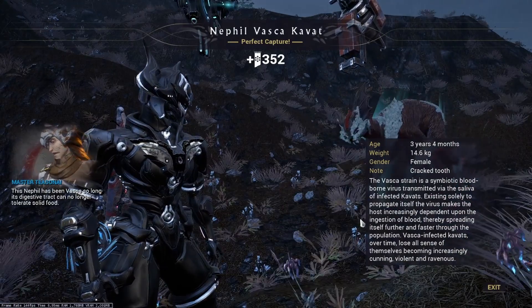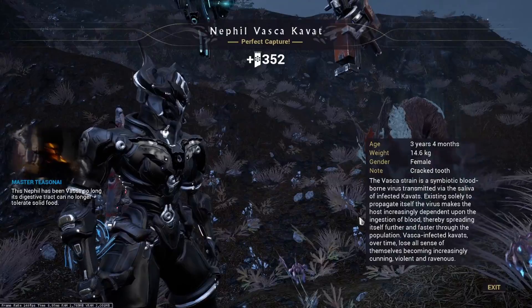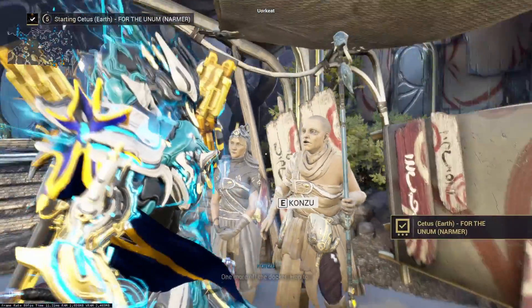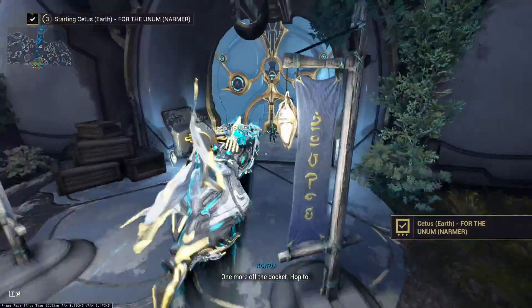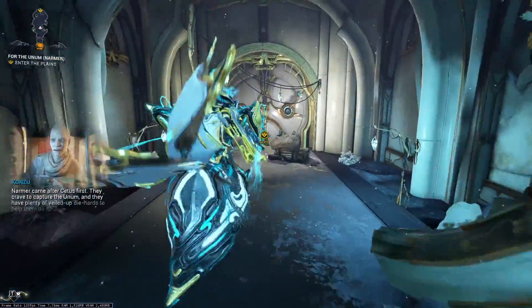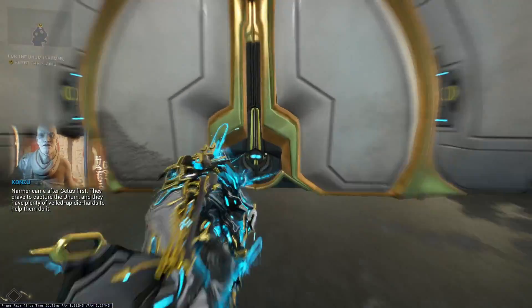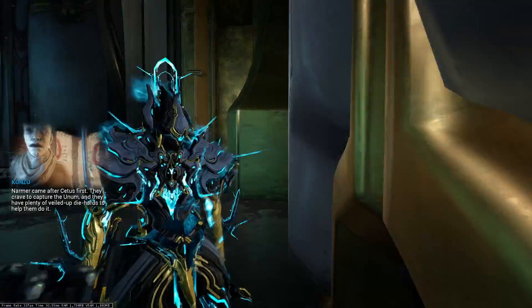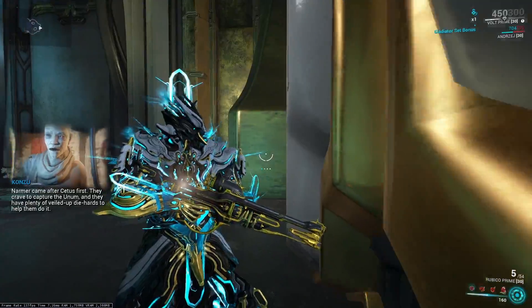Before we leave mining, let's talk about thumpers. In my previous video I explained how to defeat them to get their drops. Theoretically, if you choose a high-level bounty, you can find one in a minute, defeat it, and return to Cetus. Before you do that, however, you must enter the area of the mission and then leave it to make it fail.